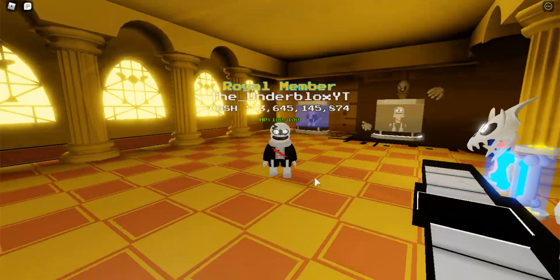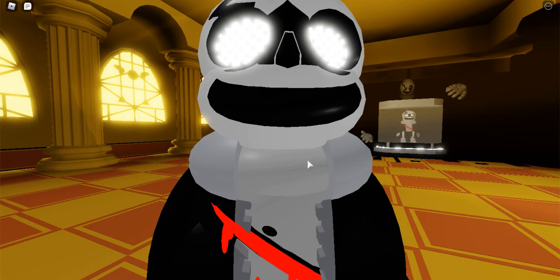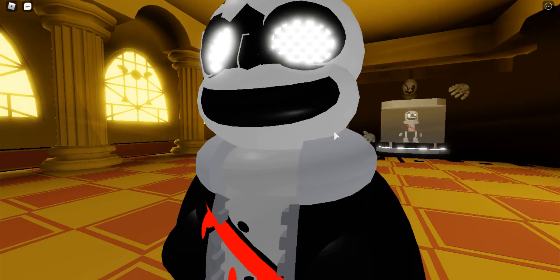We're back with Gaster. So yeah, this is the entirety of the second floor. He's got a little crack on his skull and his blood thing is gone.